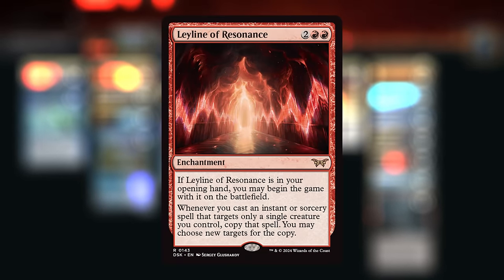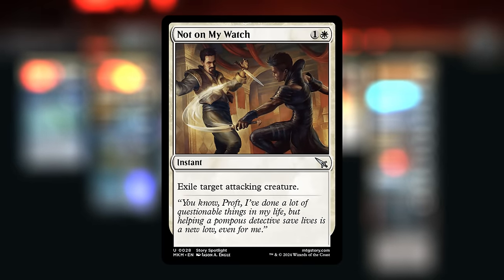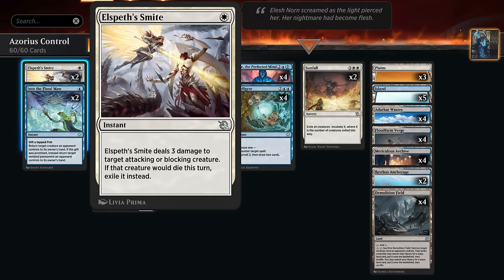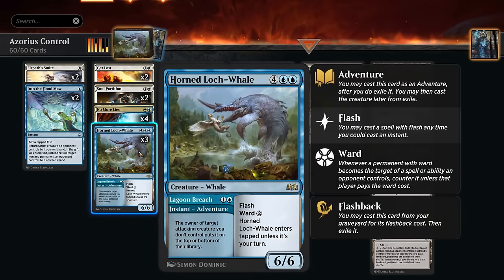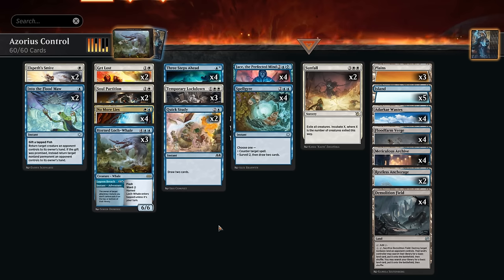When Leyline of Resonance was still legal, now that it's banned in best-of-one, I've taken out Not on My Watch, which was quite good in that matchup. I've also trimmed the numbers of Elspeth's Smite and only playing three copies of the Lockwhale, which was also quite good in that matchup. If you're playing a control deck, you always have to be adjusting it to the current meta, so it rarely stays the same for very long.